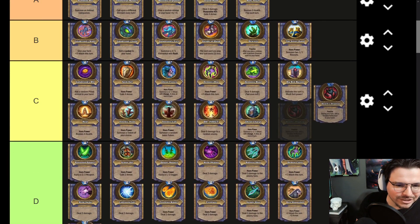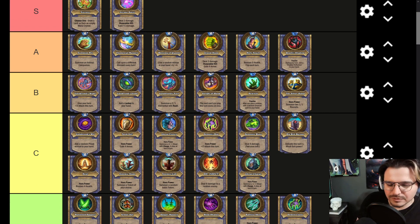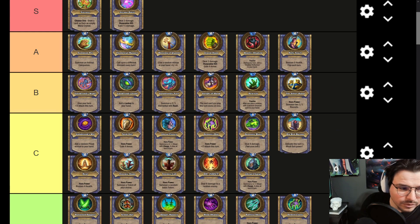Shadow Reflection — I think this is an A tier. It's infinite value; you could do a lot of different things with it and a lot of different benefits. Yes, you can't play things above 5 mana, but that doesn't really matter when you're considering infinite value. If anything, it's probably better than Holy Touch just because of the extra value. A very good Hero Power.